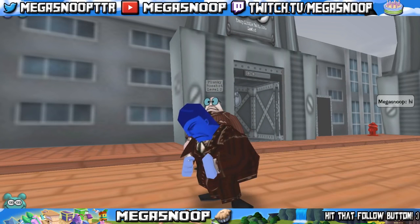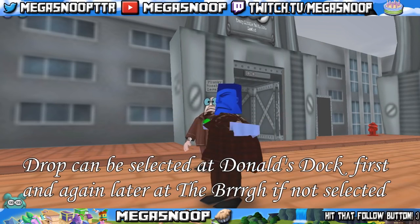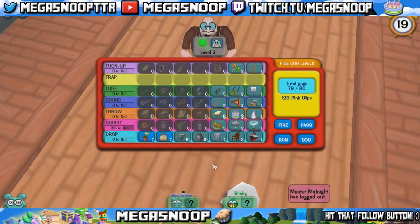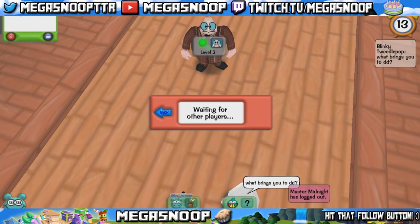First thing you need to know is how to get drop. Drop can be selected as one of the two gags to train for in Donald's Dock. If you do not choose it in Donald's Dock between drop and lure, you have the opportunity to choose again in the bird between the other gag track you had not chosen yet.